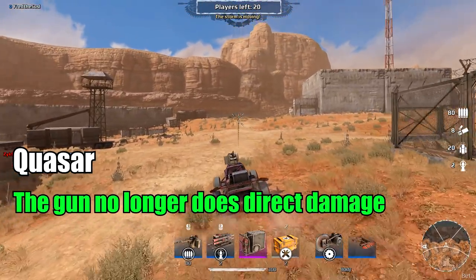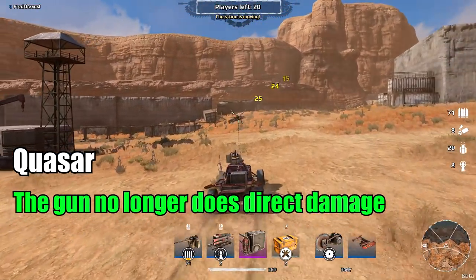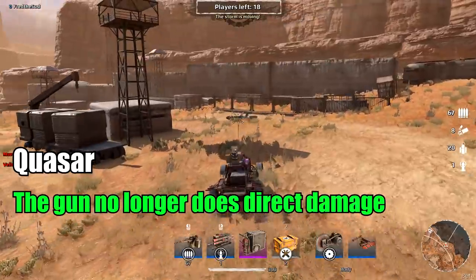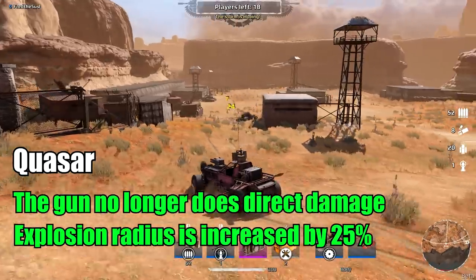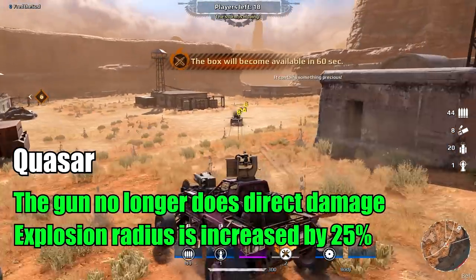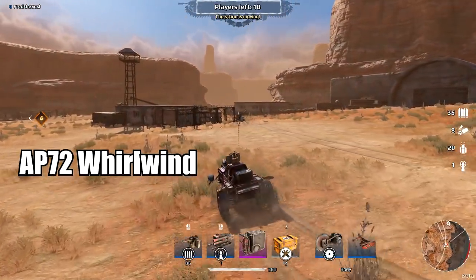Quasar: The gun no longer does direct damage. That means from now on the Quasar pulse is going to act like a cannon shell — before that, damage only went to the part you hit. Explosion radius is increased by 25%.